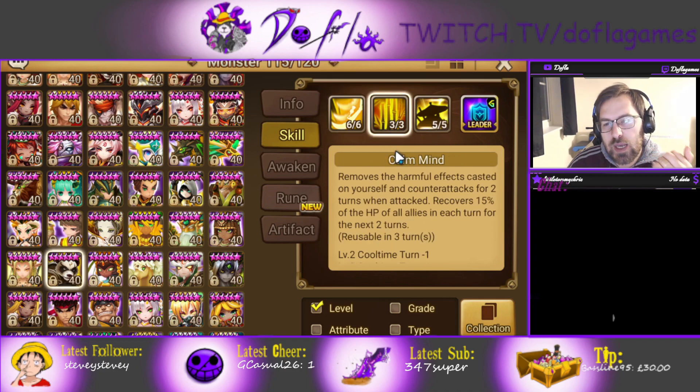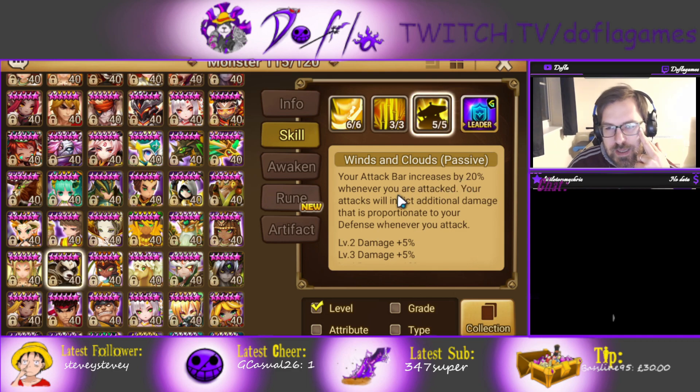Usually if you have okay accuracy, he lands it. Skill two has a cleanse with counter-attack buff, heal buff, and AoE for two turns. The passive gives you 20% attack bar when you get attacked, so you don't need that much speed on him.